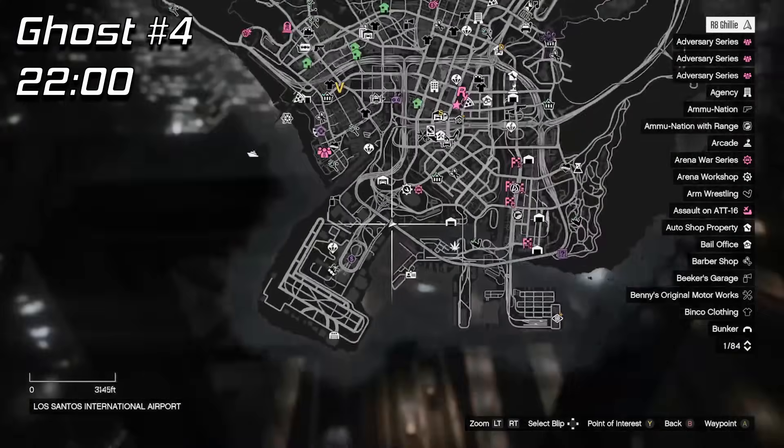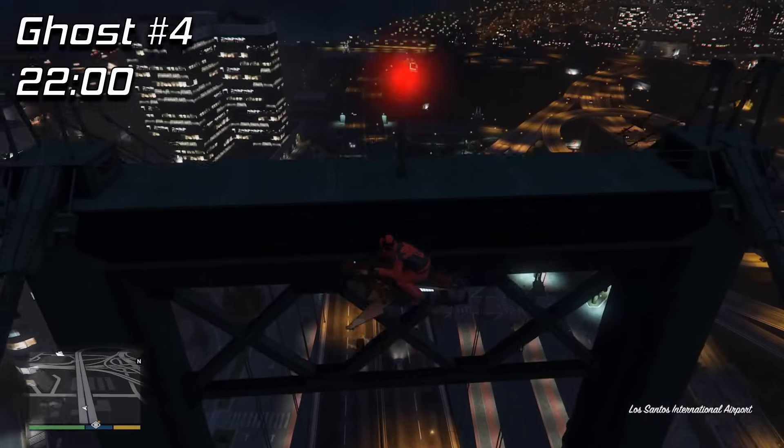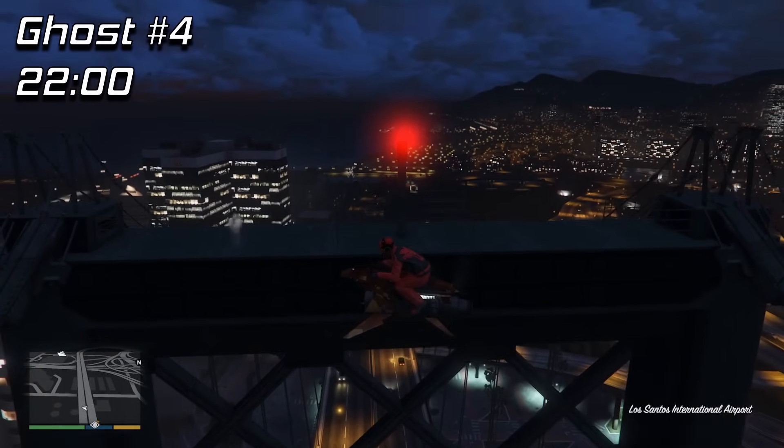After that, this one is fairly simple — it's on top of the bridge closest to the airport. The ghost will appear on one of the two sides here at 2200 hours.